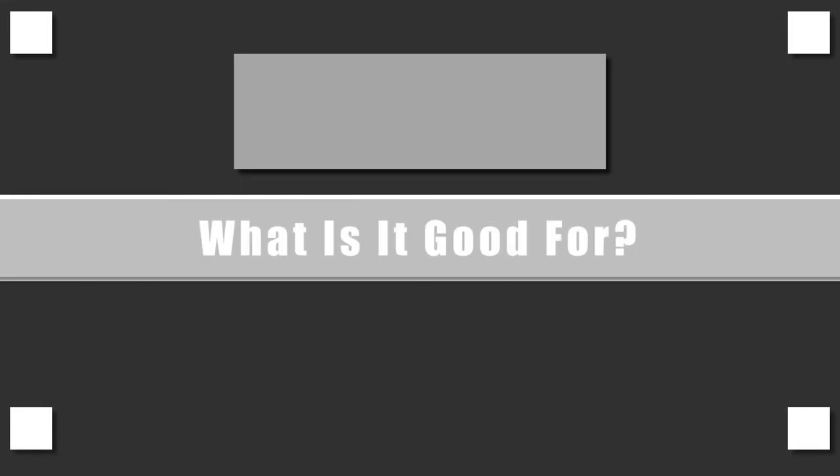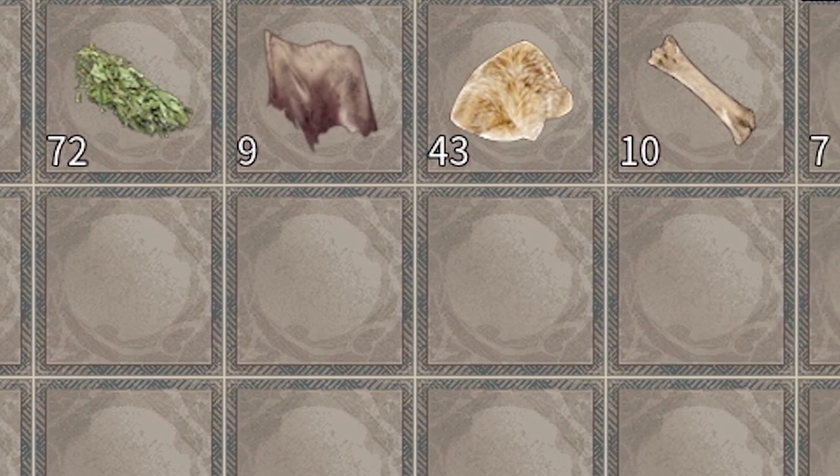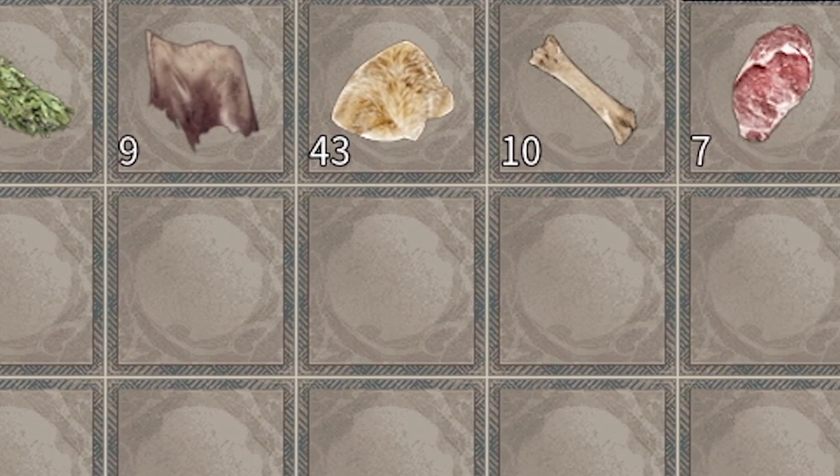What is taming and breeding rabbits actually good for? Well, it's basically useless, but we get to do something we don't do in real life, which kind of makes it cool. It actually is good because you can get useful resources from them like coarse hide, bones, vine hide, rabbit hay, and so on.